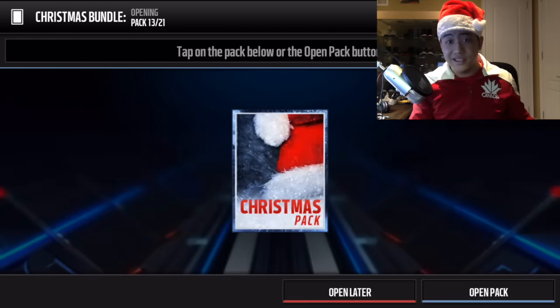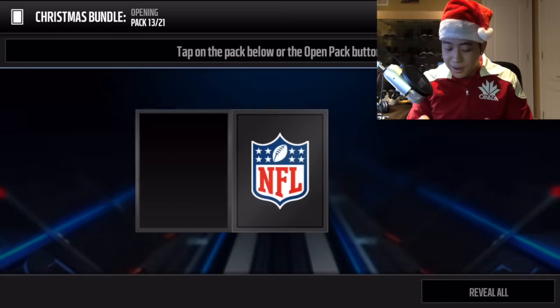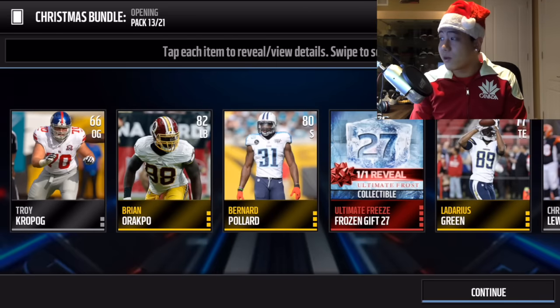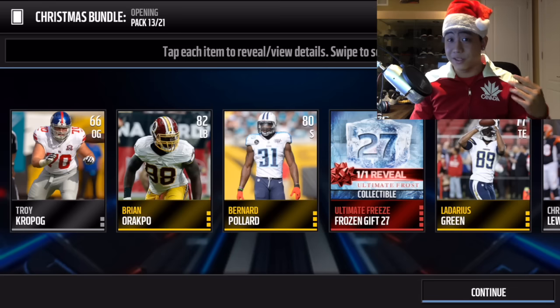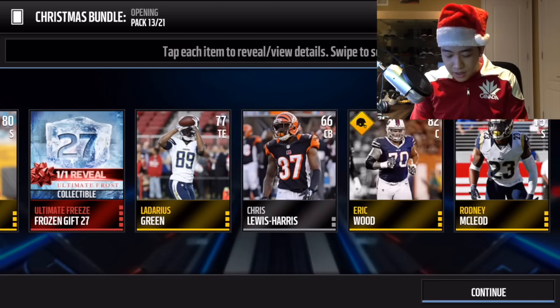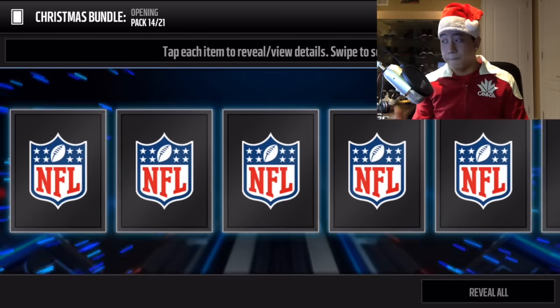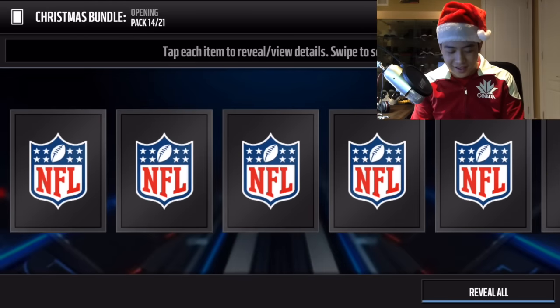Moving on to pack number 13 - reveal all - we get gift number 27. This is going to double what gift number one was, which was a 10 pro pack, so it's gonna be a 20 trophy pack. Not bad in pack number 13.